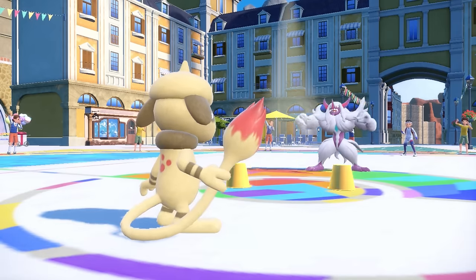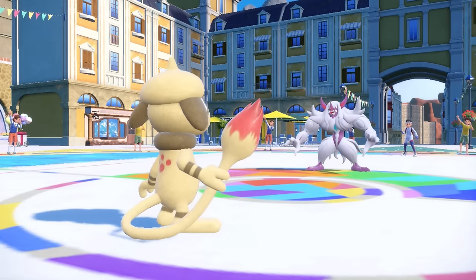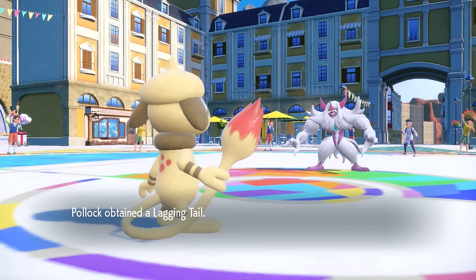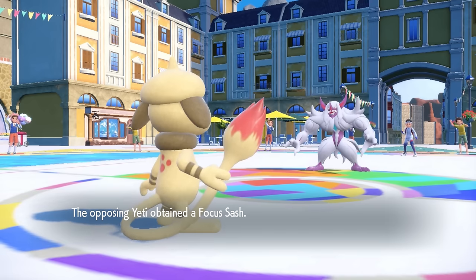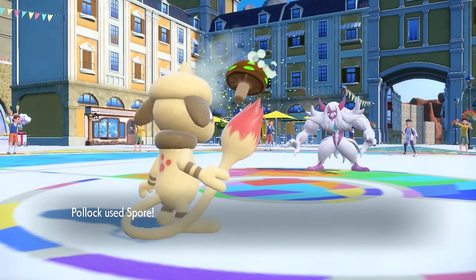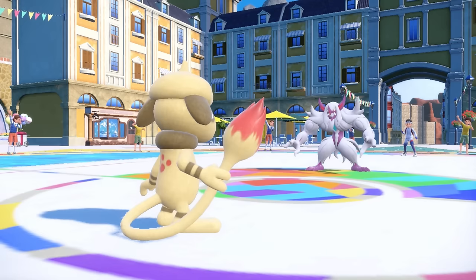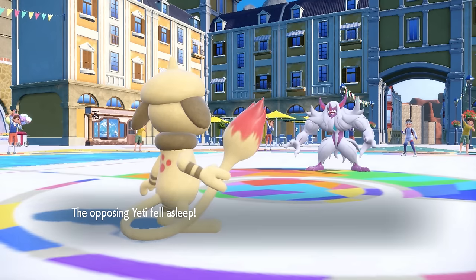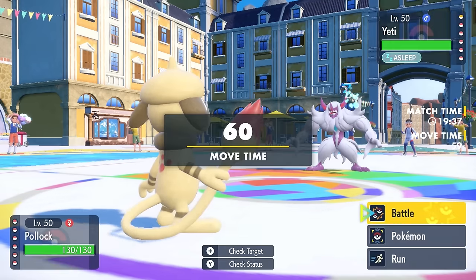I decide to lead off with Smeargle, because I can put Grimmsnarl to sleep and avoid its Light Clay screen shenanigans. But instead it goes for Trick, which is honestly refreshing to see — it gives me a Lagging Tail. My tail may be lagging, but these paintings are about to go crazy. I go for the Spore and that puts it to sleep.